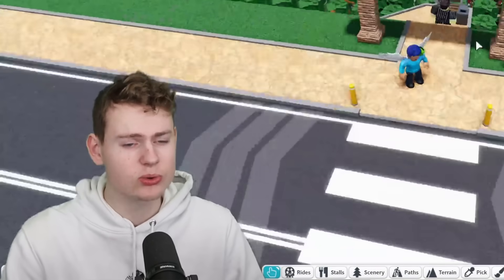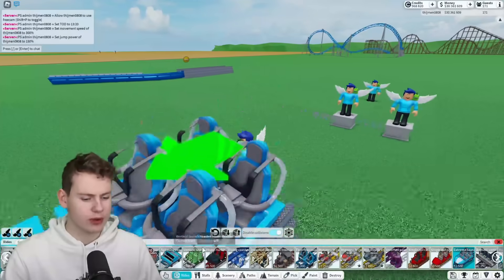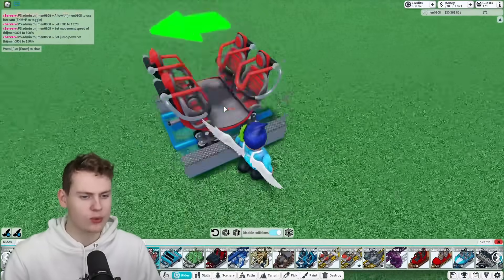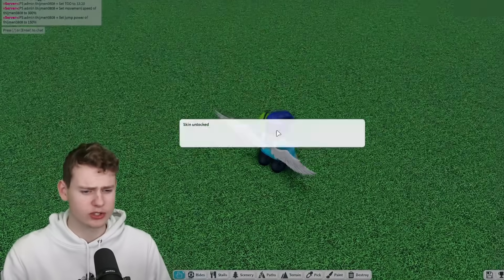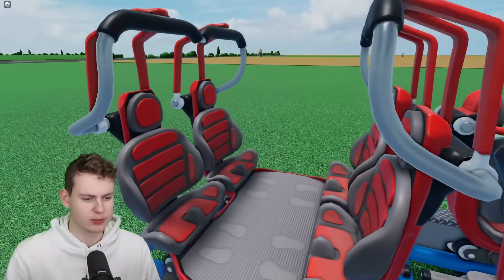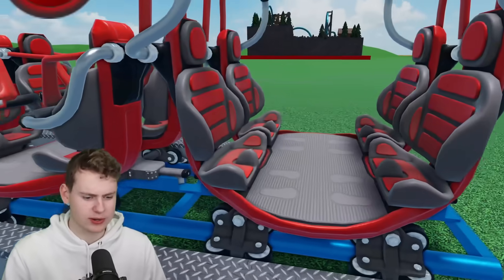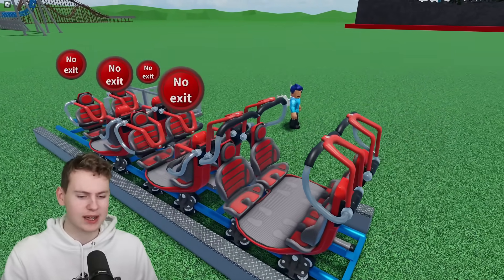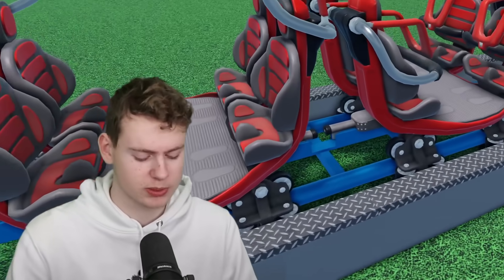Next to the new roller coaster, we've also gotten a new skin for the spinning coaster where the seats face inward, which is very cool. This skin costs 2,500 credits. Placing it down and looking at the model, the things go up — this is the Intamin spinning coaster if I'm correct. There aren't too many of these in the world, but the models are really detailed. It works exactly the same as the normal spinning coaster but is a really nice switch-up.